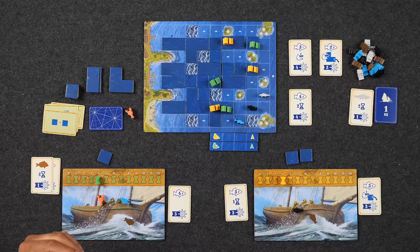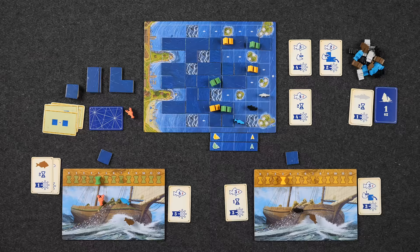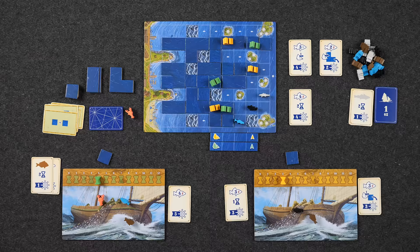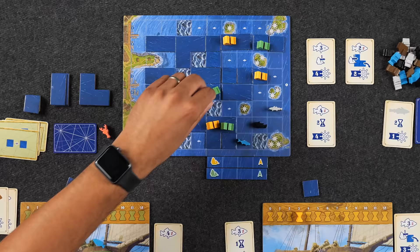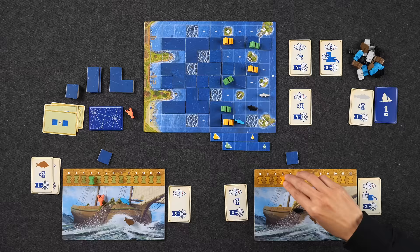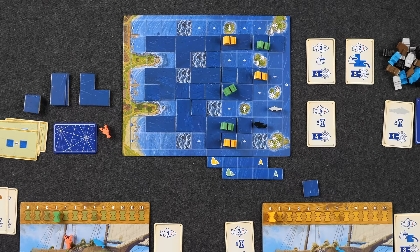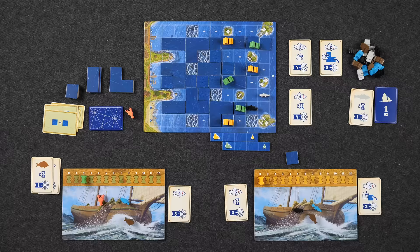Monique places her last tile. Both players inch forward. Naveen moves one space forward for one time, then ends his day, taking the initiative card and choosing to go first. Monique, with her last two time, docks one of her ships on an island — one, two spaces — worth three helm points at the end of the game. That ship is now permanently docked. Naveen is done, so it's just Monique until she finishes. She calls it — going second in the final round.